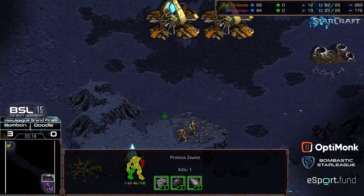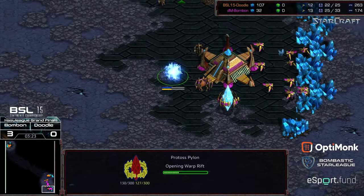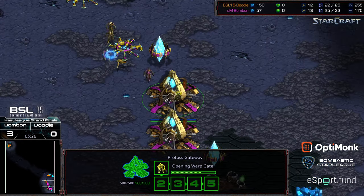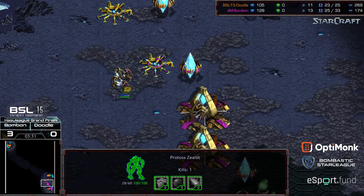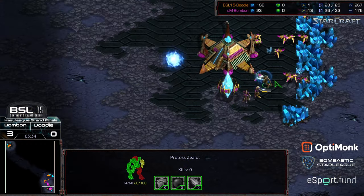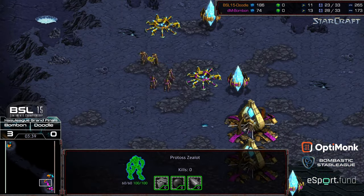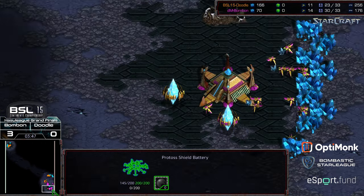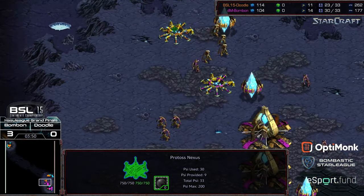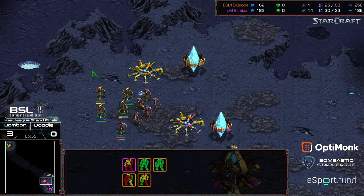One zealot on the ramp, two zealots on the ramp for Doodle. A pylon being dropped alongside that nexus. The probe finally taken out. Bon Bon with a two-probe lead currently, getting the better part of the exchanges. Doodle not doing a great job of bringing the rest of his zealots in to get superior troop counts where he can. Loses a zealot alongside the main — that opens up the rest of the zealots to engage. Right now Bon Bon outnumbers Doodle in the raw zealot count.